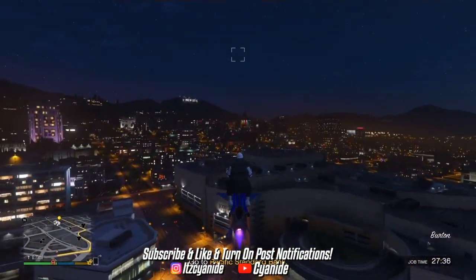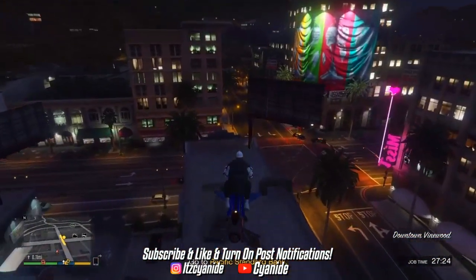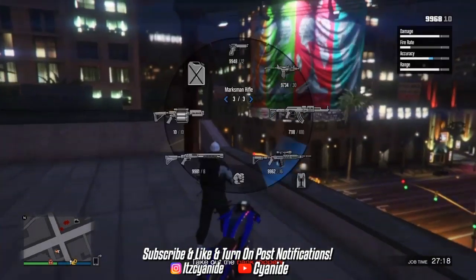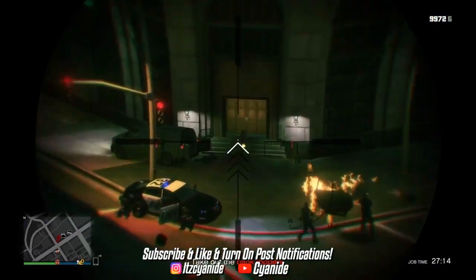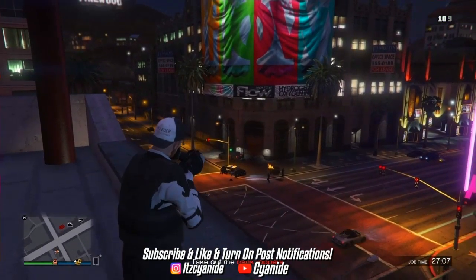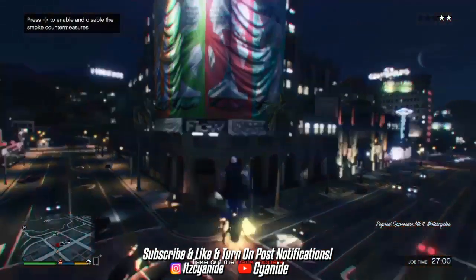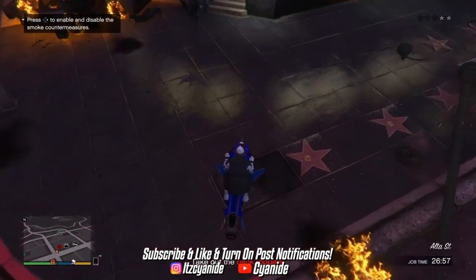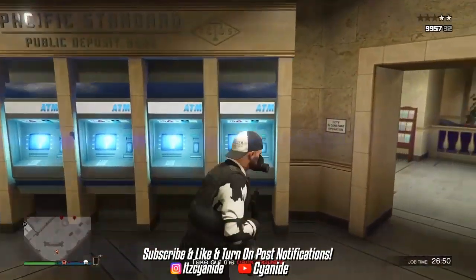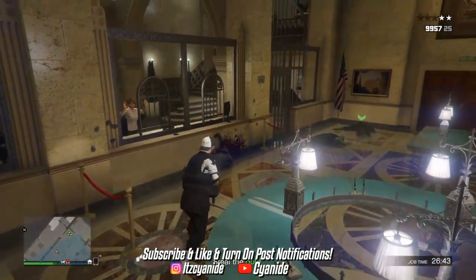Once you've made it to the bank robbery location, I recommend keeping a distance between yourself and the juggernaut. Take out a sniper and snipe the juggernaut in the head — three shots will take it out. Once the juggernaut is down, take out the police. Then make your way inside the bank; keep in mind there will be two people inside with shotguns or ARs. I recommend using a shotgun to take them out.